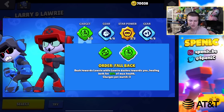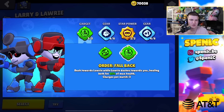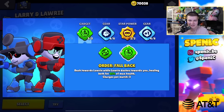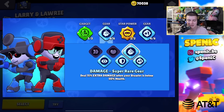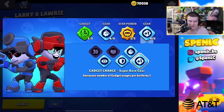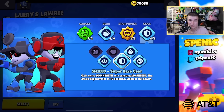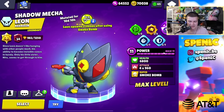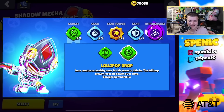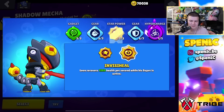Larry: order fullback gadget 100% of the time — great for surprise factor, healing, and overall cycling. Only use this star power all the time as well. For gears, never swap away from this setup — four chances to heal is really good. Shield gear is also fine on a thrower.